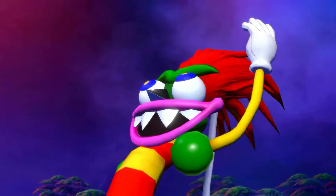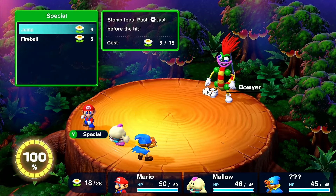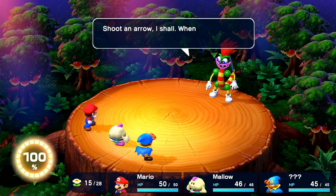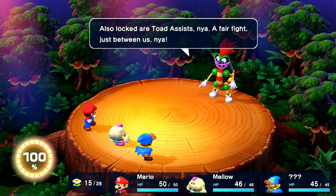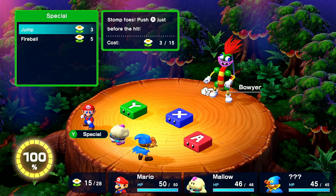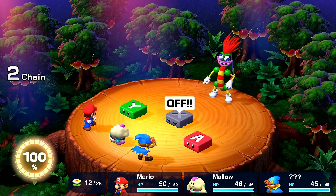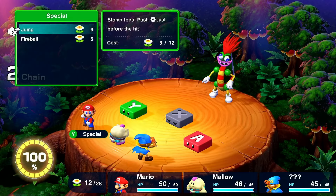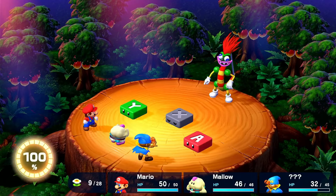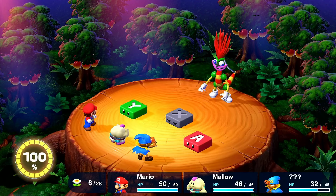And now we're on to Bowyer, a fight where there's an exception to the rules, which I'll mention later. I defend with Geno, jump with Mario, and I defend with Mallow, and then he goes on a spiel about how it's unfair we're going three against one. So he disables my toad assist, and he has the ability to negate my buttons if he attacks them, which will suck if he negates X or Y when I need them most. However, that's not too bad, as I have plenty of FP due to flower jars. And I can just attack normally, but that won't be preferred.